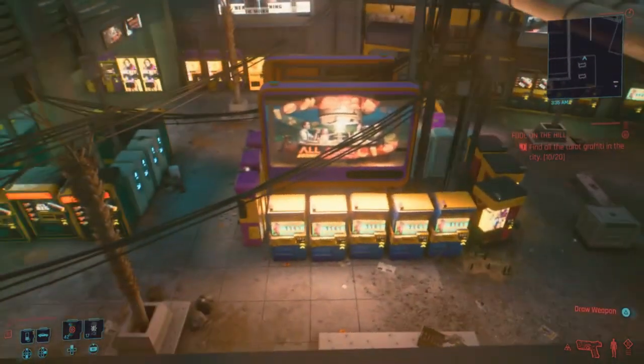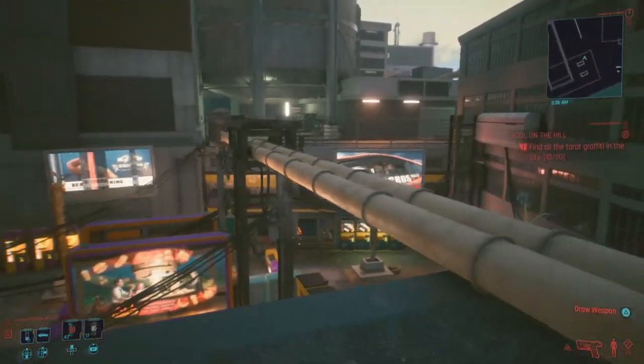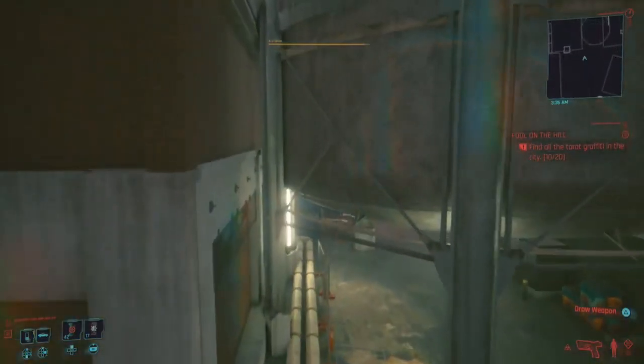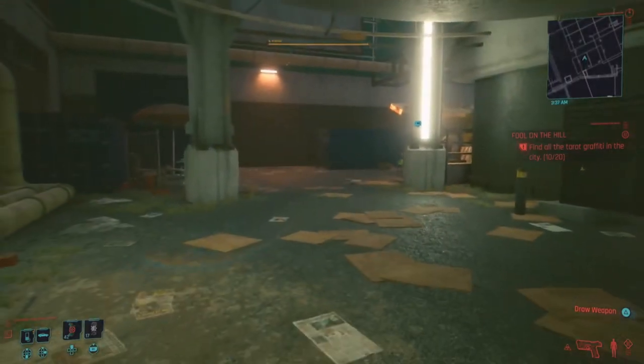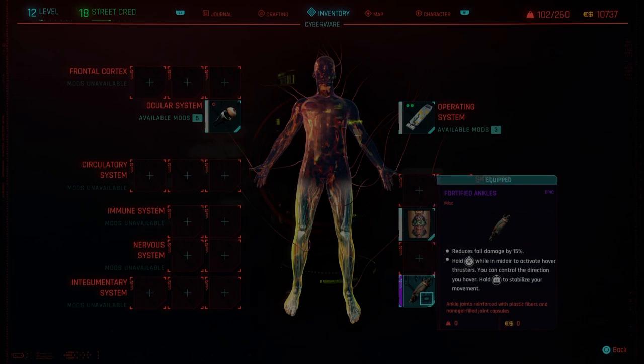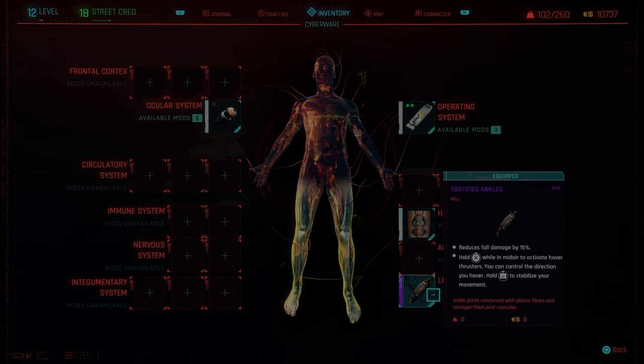So we can make it up there — better exploration options for the charge jump over the double jump. I was kind of quick to dismiss the upgrade for the legs here. Purple fortified ankles — reduces fall damage by 15%. I don't like this thing, that's why I didn't really bother to say much about it.